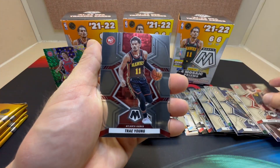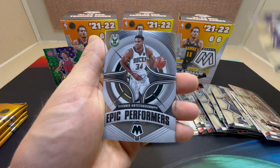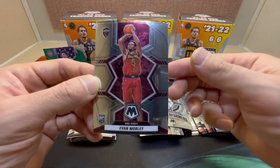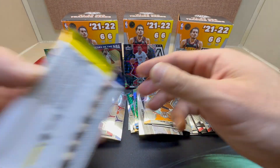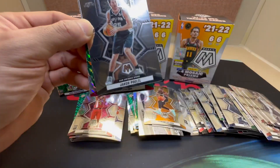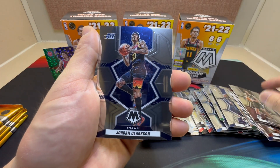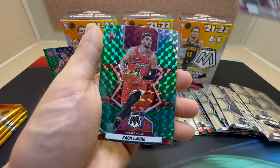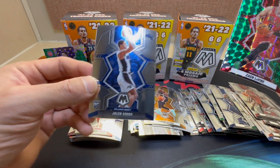We got Bogdanovic, Trey Young, Justin Holiday, a nice Epic Performers of Giannis, Evan Mobley, an NBA Debut, and an All-NBA of Doncic. Then Jacob Poeltl, Jordan Clarkson, Rudy Gobert, Anthony Simons, a nice green of Zach LaVine, and a nice Jalen Suggs base rookie.